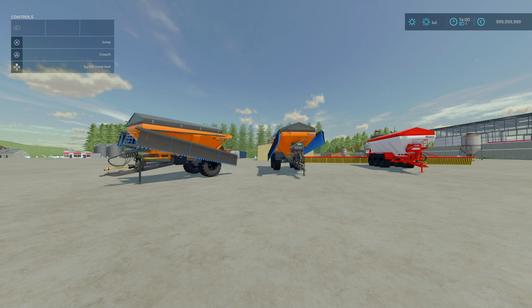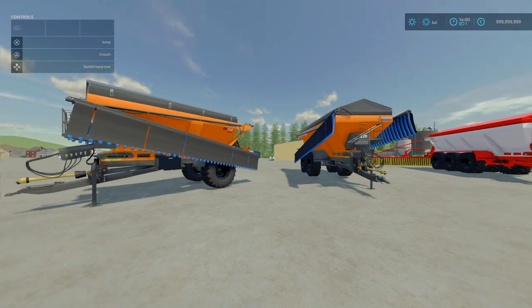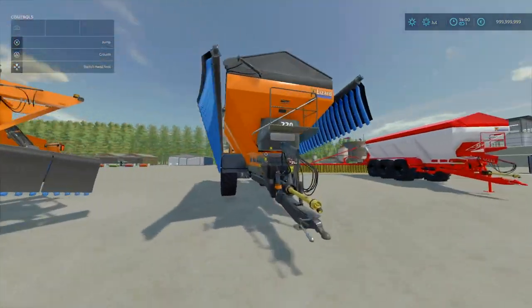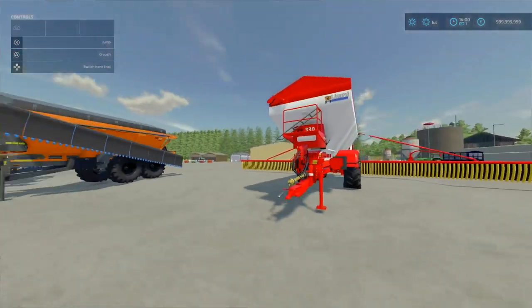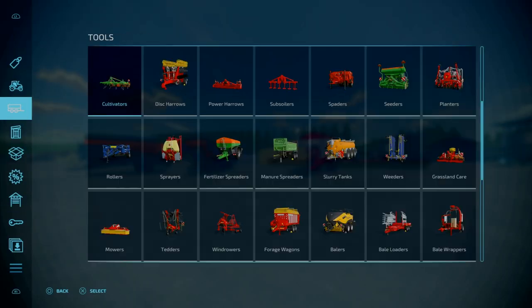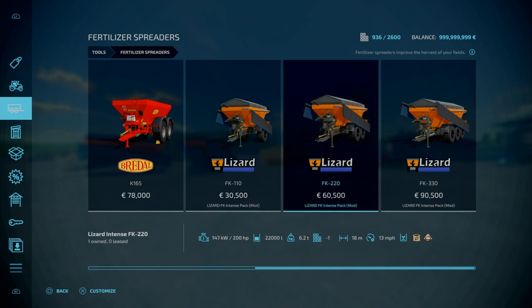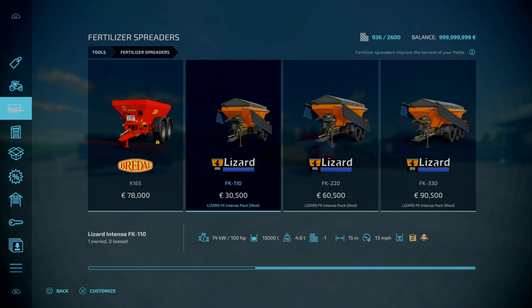Working speed is 30 km/h for all of them. Capacities: the FK110 is 15,000 litres at 15-meter working width, the FK220 is 20,000 litres, and the FK330 is the largest. Horsepower requirements are 100hp for the FK110, 200hp for the FK220, and 300hp for the FK330. I'll go with the FK330. Under wheel brands: Trelleborg Standard, Michelin Standard, BKT Standard, Vredestein Standard. Additional lights: yes or no — adds lights to the sides. Beacons: eight types plus none. Warning triangles: yes or no.